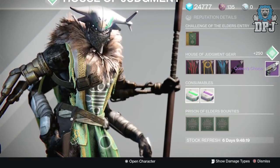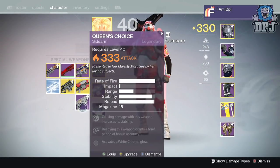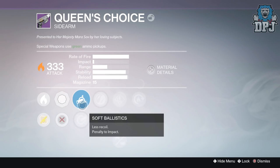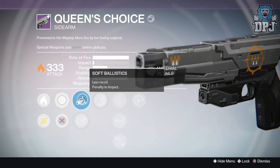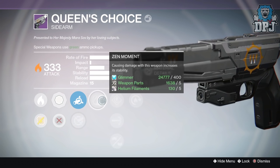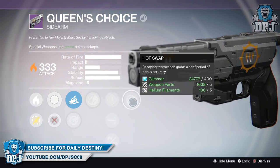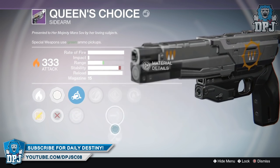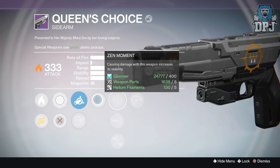Starting with my Hunter, for the 30k challenge I received the Queen's Choice sidearm dropping at 333 attack with solar burn. Mods: kills with this weapon increase its stability, and reloading this weapon gets a brief period of bonus accuracy. To be honest, I'm not really into sidearms at all — I still have it but I am considering infusing it, so let me know down below.